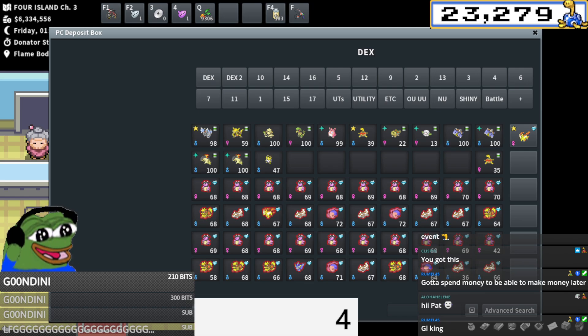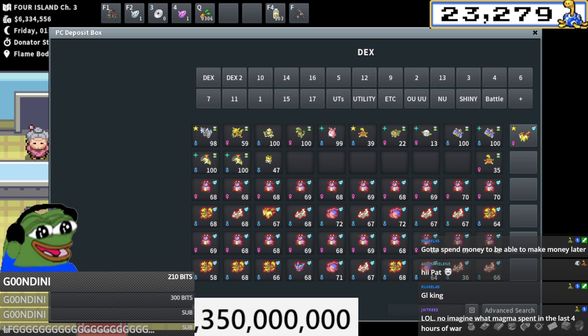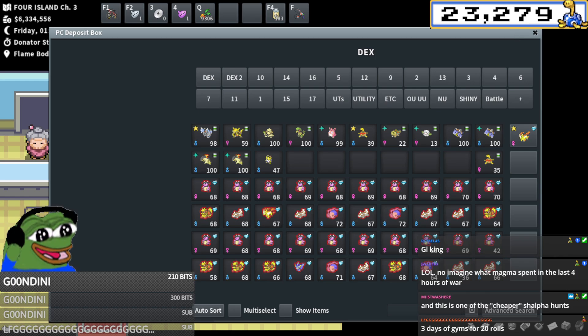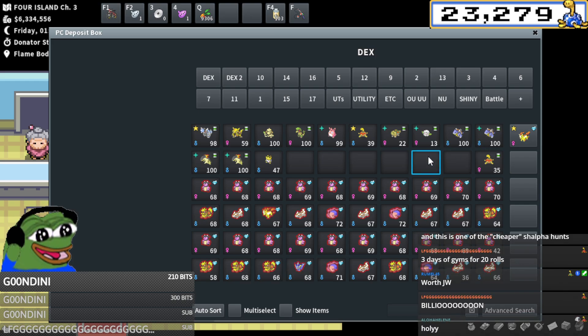Let's calculate: if it's 45k per roll times 30,000 — that's the average amount of pokeyen it would cost you to get a shiny alpha — 1.35 billion pokeyen. Three days of gym reruns for 20 rolls. What a way to think about it, dude. Jeez.